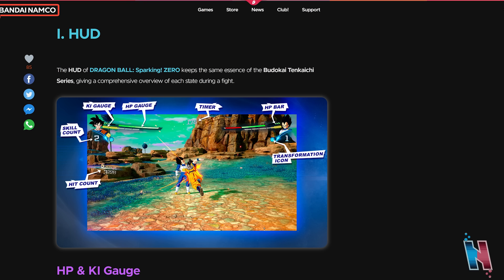We have the key gauge, which is the yellow bar; the HP gauge, which is the green bar; the timer, which is in the top middle; the HP bar, which are the three green bars next to the HP gauge; the transformation icon, which is the blue circle with an arrow pointing up; the skill count, which is the number — in this case pointing to the number two — and the hit count, which determines how many hits you've landed on your opponent as well as the amount of damage dealt.